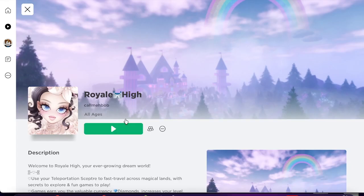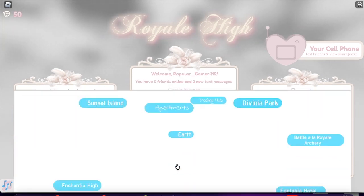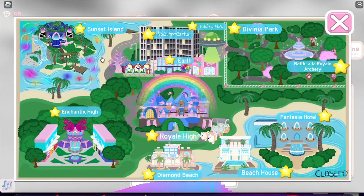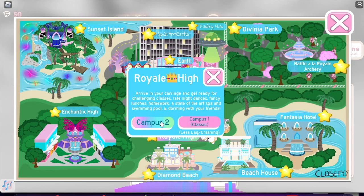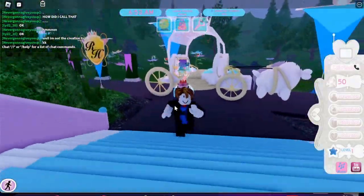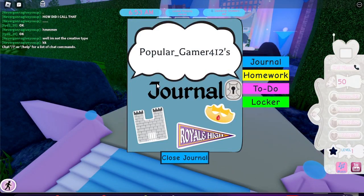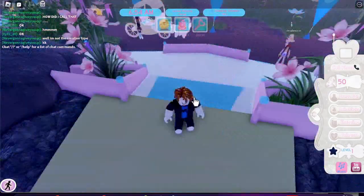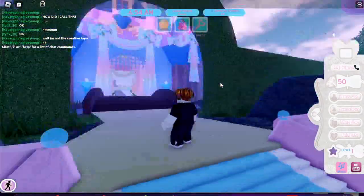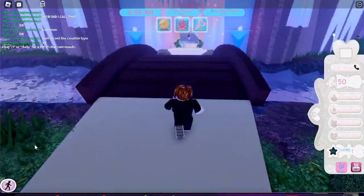Next I'll be playing Royal High — I've never played this before. All right, I have a backpack. What is this journal? Oh, close journal — not choose journal. No homework, that's good. Classes are at 7am — I have art class and I only have 30 minutes to get there, I'm gonna be late!